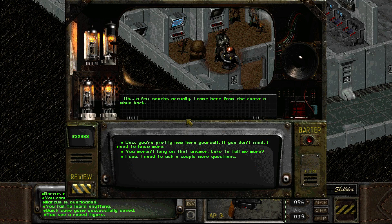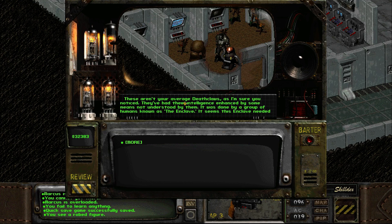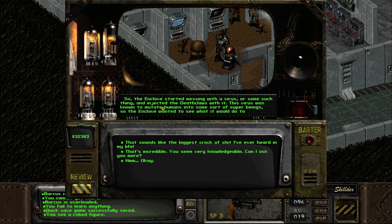How long have you been here? 'A few months, actually - I came here from the coasts a while back.' Oh, well you're pretty new here yourself. What can you tell me about the Deathclaws here? 'These aren't your average Deathclaw. They've had their intelligence enhanced by some means not understood by them. It was done by a group of humans known as the Enclave. The Enclave needed an army and they chose Deathclaws because of their ferocity and physical prowess. The only thing lacking in Deathclaws was their intelligence - they needed to be smart enough to understand complex commands, but not so smart that they'd be a threat to those in charge. So the Enclave started messing with a virus and injected the Deathclaws with it. This virus was known to mutate humans into some sort of super beings. The result was a breed of Deathclaws so smart they could see they were destined for slavery, so they played dumb until they could gain their freedom. And here they are.' Yep, I've heard that story before - that's incredible, actually.